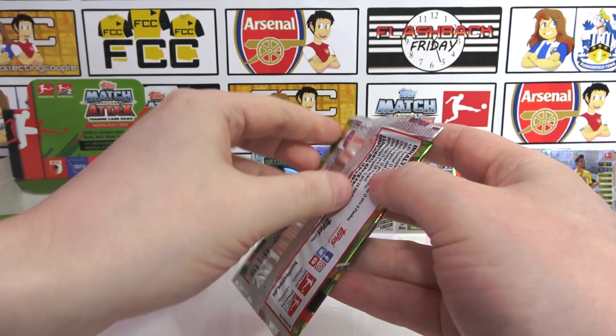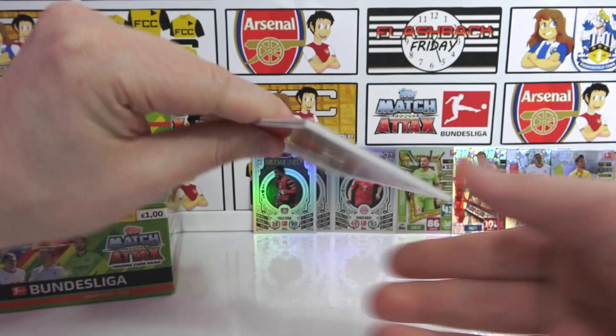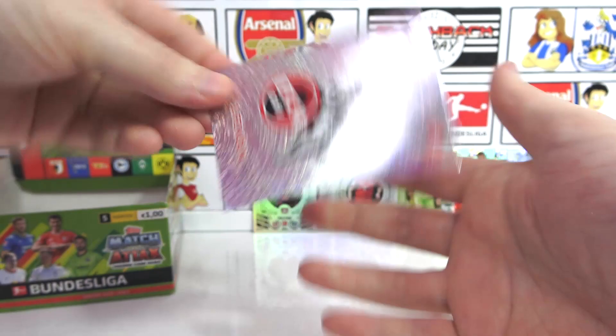I mean, it was a long shot, wasn't it? This is such an awesome thing though — anybody could get it in random packs. There's the last code. Then we have Griffo, Neokate, Hennings. Nice — the Cologne badge. Double insert pack at least to end. It is just a match winner — Castro. But a very, very awesome box overall.